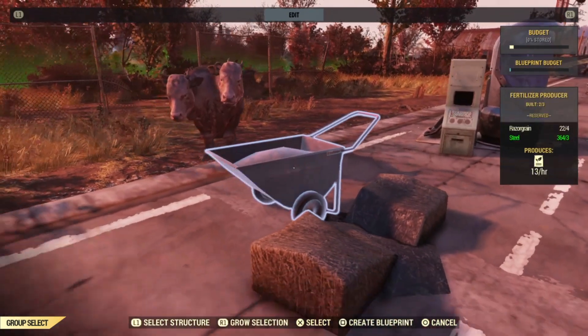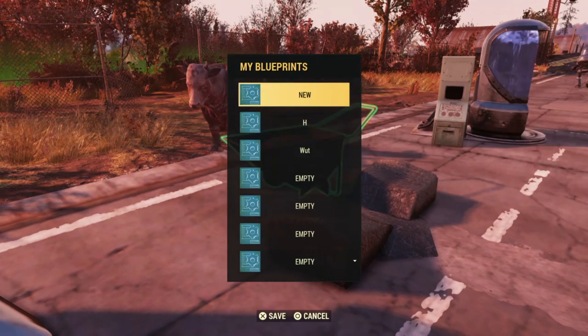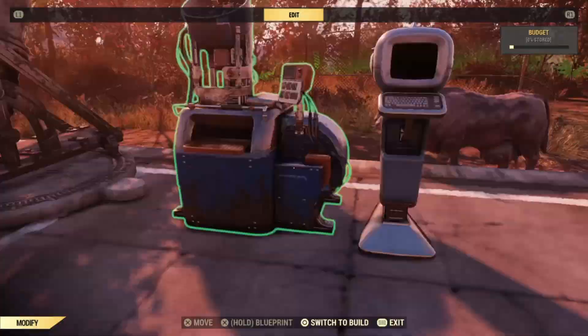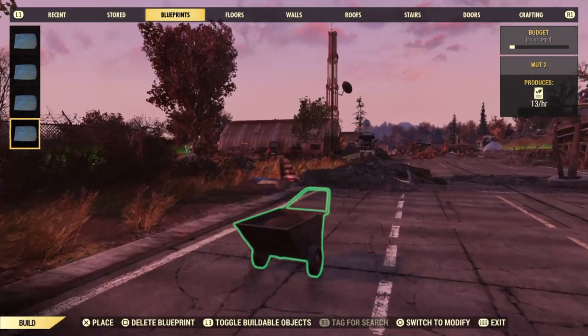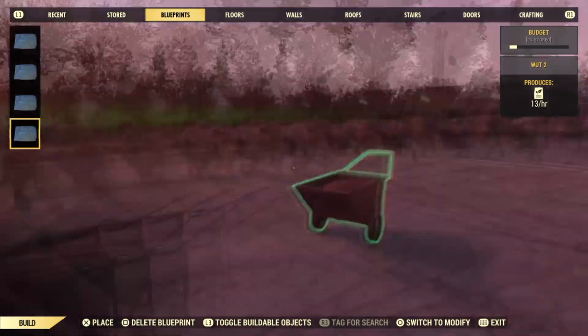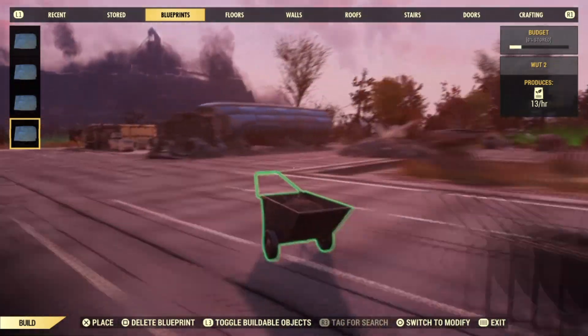I tried grabbing both items to place them down, but you can only grab one item at a time. You grab the actual container, and that's what will spawn a ton of brahmin. This is really fun — you just spawn as many as you want, it doesn't cost any materials at all, and you can free ball it and go wherever you want spawning them.